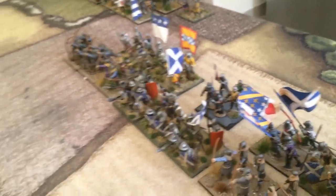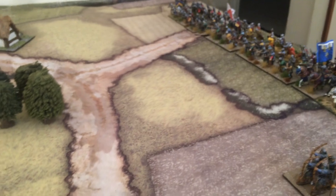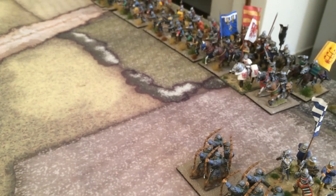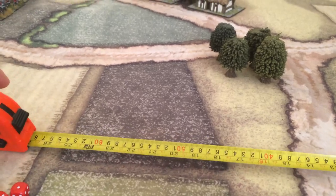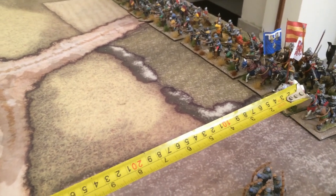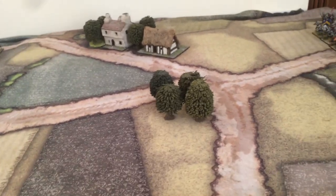Now we go to the French mounted. I want them to be aggressive, so I'll try to move them three times — that's 27 inches, as French knights move nine inches per move. They're impetuous, so as soon as they get within three moves' distance of the English they will frenzy-charge. Better to control them now and keep them close, so this charge happens later with support from the French and Scots on their flank.